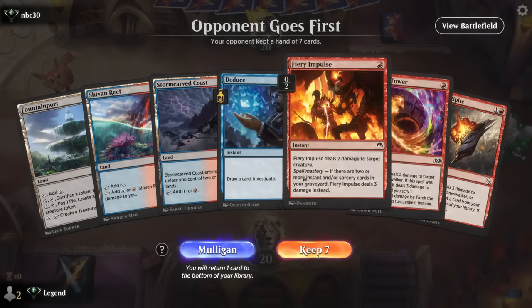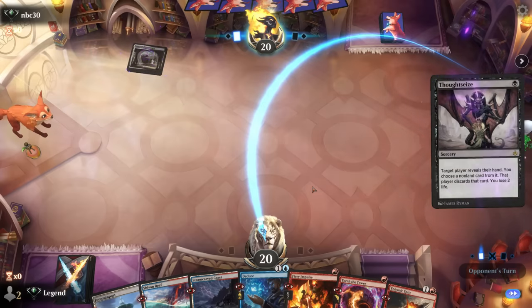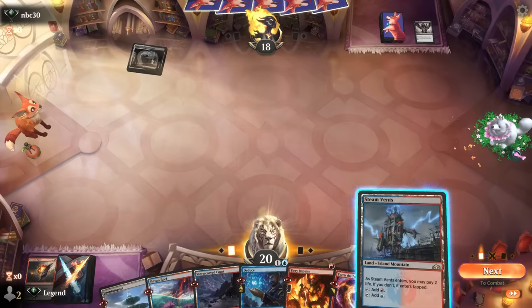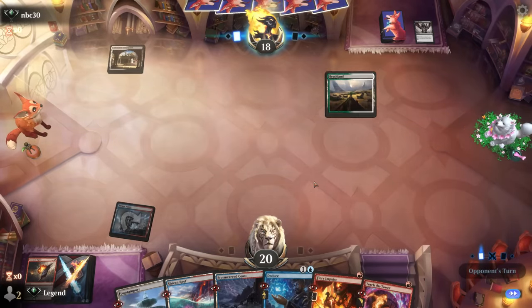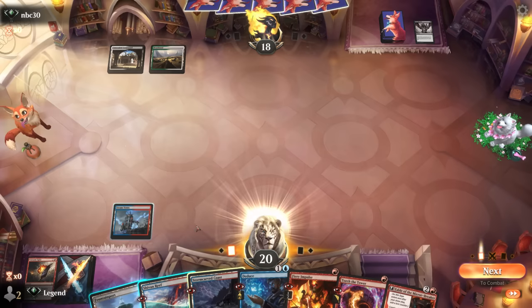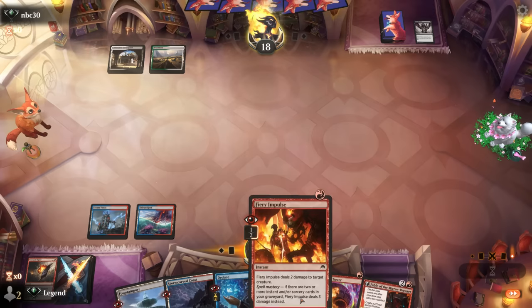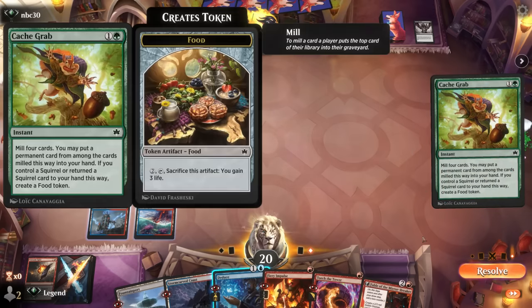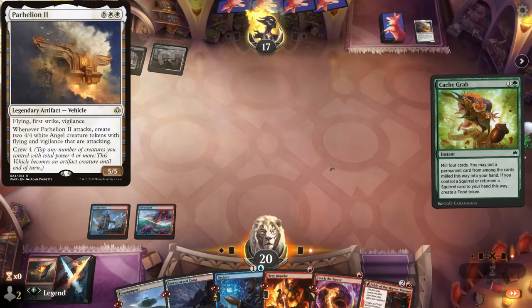Game six — on the draw, we've got a keeper with lots of removal, Deduce to make our first artifact. Opponent has Thoughtseize — discard-heavy decks make it harder to keep Creativity in hand for a long time. We draw Fable which is a great draw. We deduce end of turn. Opponent has a Cash Grab, and we see Parhelion — it's a Greasefang deck.